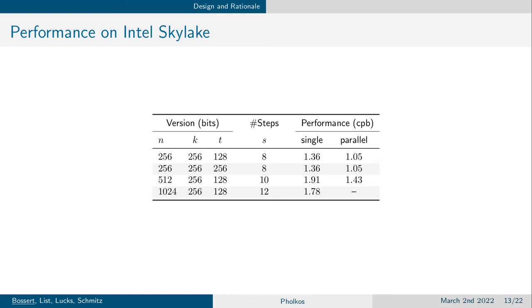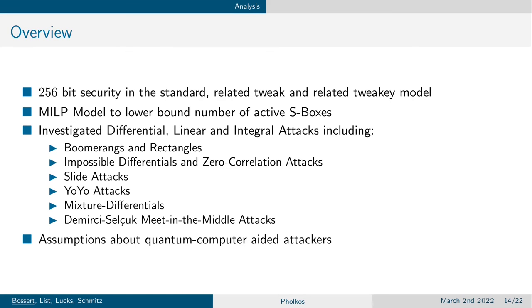We implemented Falcos in C using Intel intrinsics for certain operations. The implementation as well as code used for the analysis can be found in our GitLab repository mentioned in the paper. Here you can see the performance of Falcos on Intel Skylake. Without parallelization, performance lies between 1.36 and 1.9 cycles per byte. With parallelization, we can reduce this to around 1 cycle per byte. Both 256-bit state versions need 8 steps — so 16 AES rounds. The 512-bit version has 10 steps, equal to 20 AES rounds. The 1024-bit version has 12 steps, meaning 24 AES rounds.